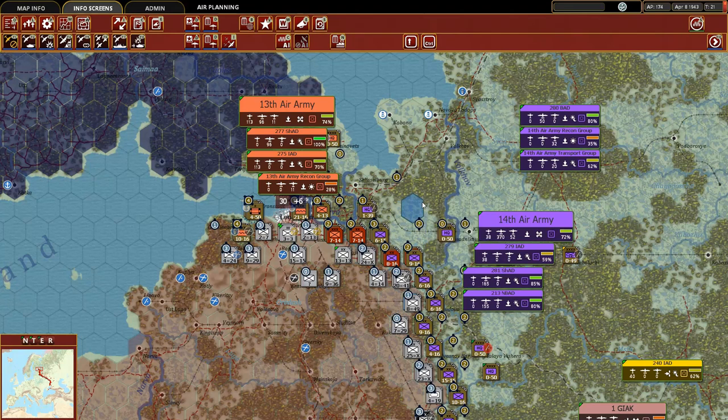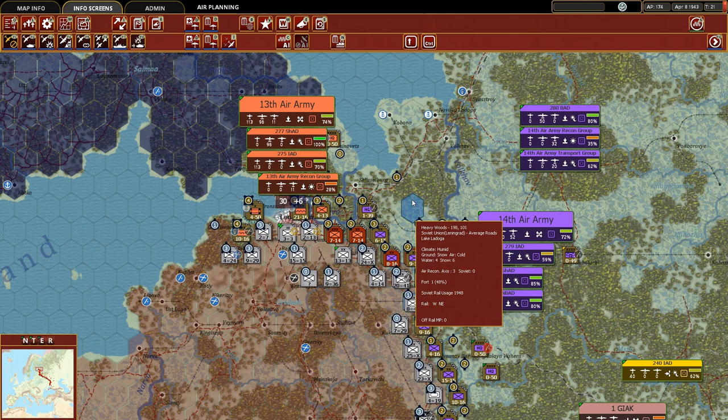Good day, Strategy Gamers, and welcome to episode 40 of our Let's Play series of the Stalingrad to Berlin scenario in War in the East 2. In this episode, we're going to be going through the air phase and first half ground combat phase for turn 21. In the next episode, I've got a list of suggestions from the comments section that we're going to go over as new mechanics, time allotting.